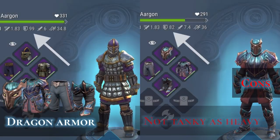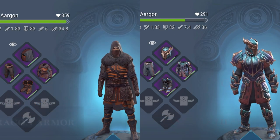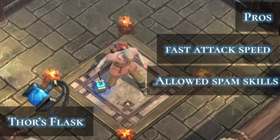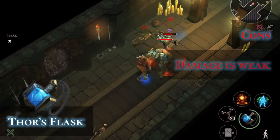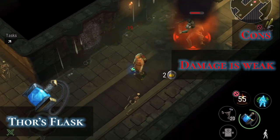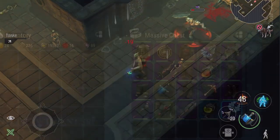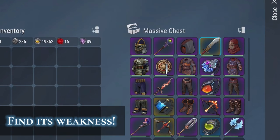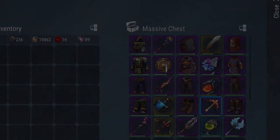However, it is not very tanky compared to regular plate armor — it is more equal to assassin armor. Thor's flask has an incredibly fast attack speed, which allows you to use skills very quickly. However, the over-time damage is weak. You should beware of the explosion skill from the occultist class. This is about finding their weakness and finding ways to counter them. It is best to read their description and find their weakness.